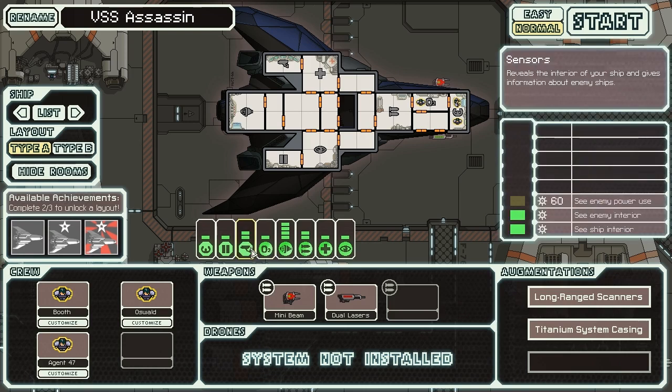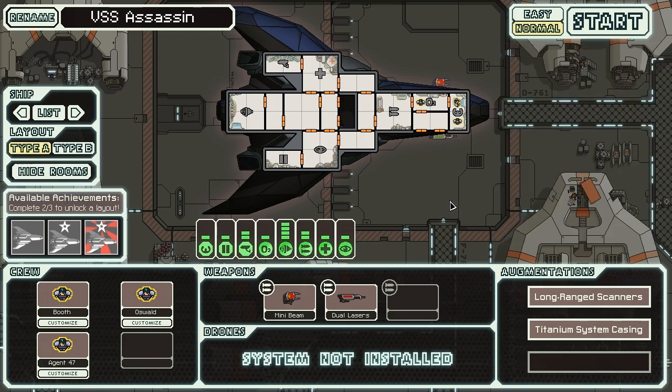We also start with level 2 radar, which is nice, but for the most part it's a fairly standard ship except for the fact that it has no shields and relies on a cloak instead. That's the big deal. So we're going to jump in and get playing instead of just talking about it. We are of course playing on normal. And here we go.